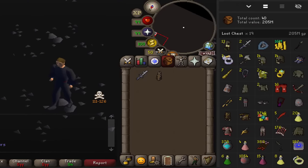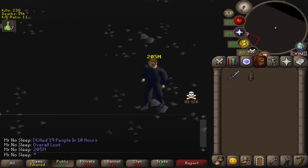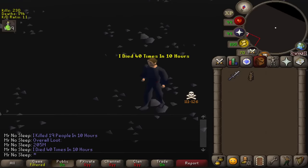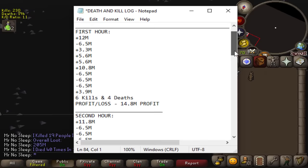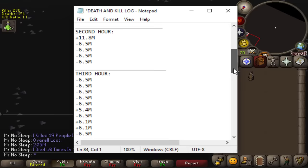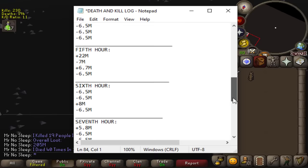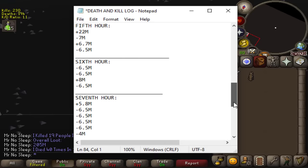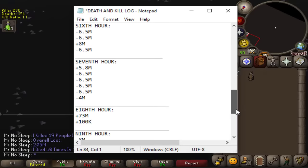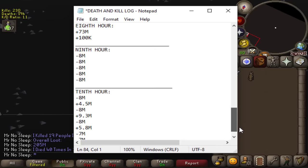Three, two, one - 10 hours of pking with full Dharok's has been completed, what a journey it was. Overall I managed to kill 19 people - that's right, only 19 people in 10 hours - with 205 mil in loot keys overall. I died 40 times in that 10 hour span. Here are all of my kills and deaths listed on the notepad document from hour one all the way to hour 10. Unfortunately I did not make any money - I did lose quite a bit. But I'd like to think all the experience and learning I took from this is more valuable than what I lost.